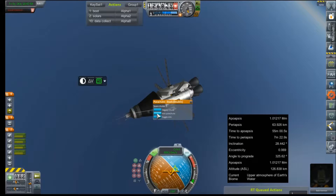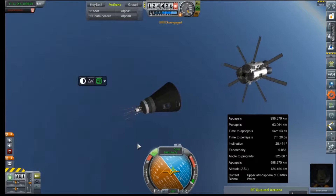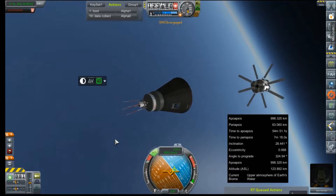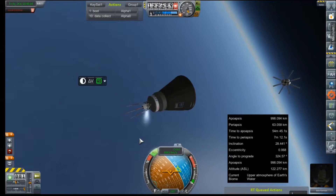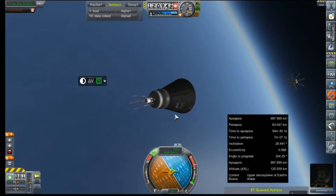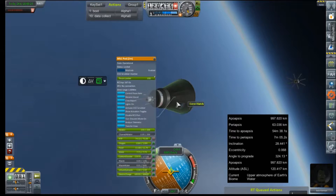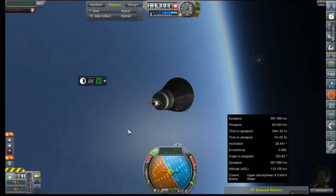I'm going to arm our parachutes and decouple the service module. SAS has been disengaged because Bob is not a pilot. We can unlock that hydrazine tank — we could have done that a long time ago. We don't need nearly as much hydrazine as we think we do. All right, Bob, you're on the stick. You have the ball. All you have to do is not flip around and die.